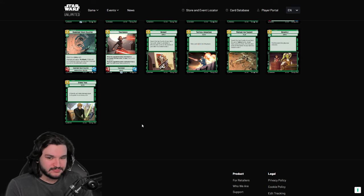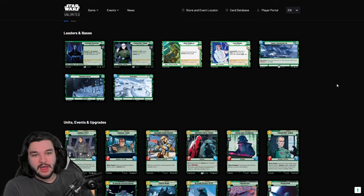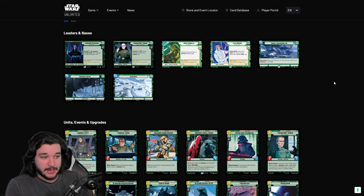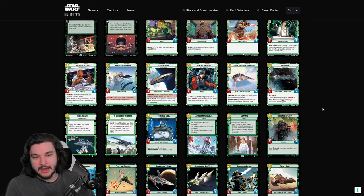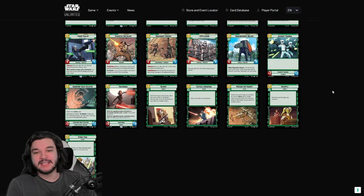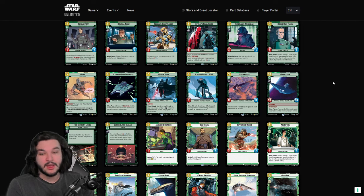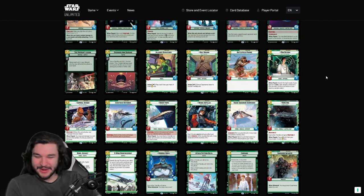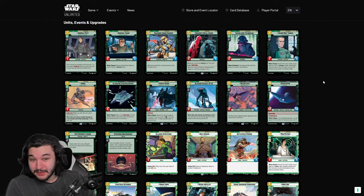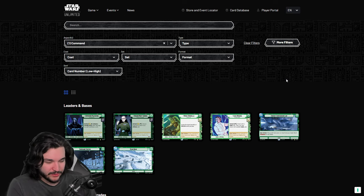That's the overall look at the green complete set review for Spark of Rebellion. Maybe in the future as we get more sets I'll divide it up and talk about draft as well as constructed. Let me know what you think — are there any standout cards I missed, or any heroism green, villainy green cards you like more than I rated? We still have Aggression, Cunning, Vigilance, and of course Heroism and Villainy left to cover — let me know in the comments if you want to see those. Thanks for watching and I'll see you all for the next one.